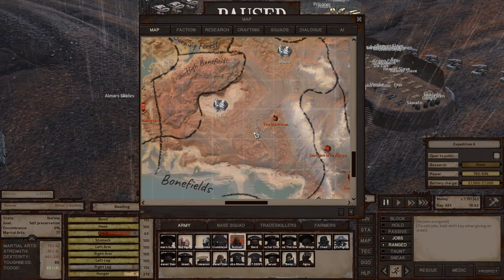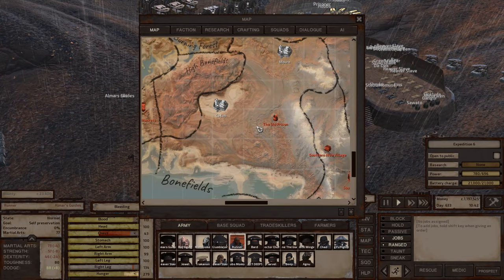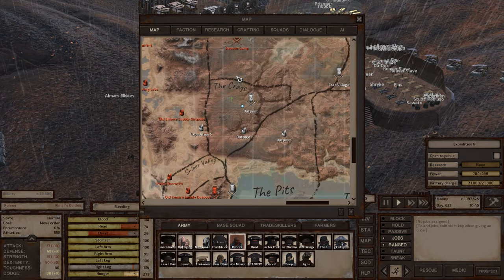Bonefields is an okay zone to build a base in, but I wouldn't put it at the top of the list. The environment is mostly arid, and fertility and water are low there as well — those are the drawbacks.